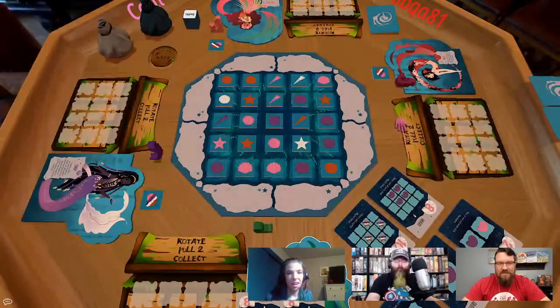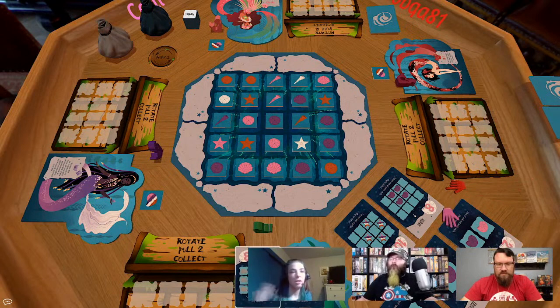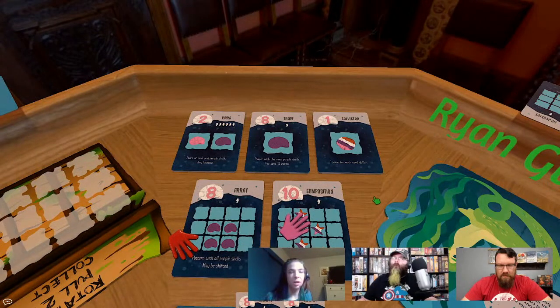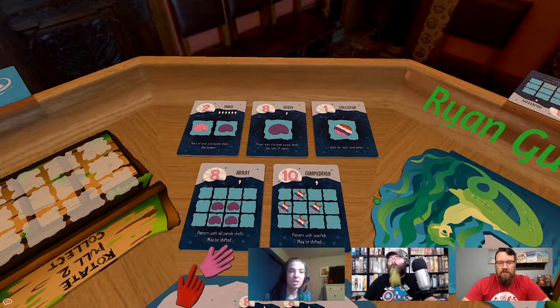Our secret objectives have been shuffled. There are five different categories of secret objectives — these are what you're trying to achieve on your board. The big 10-pointer: you're trying to get a starfish in a cross or square format anywhere on your board — any colors, just all have to be starfish. There's also the array card where you need four purple seashells in a square — any shape, but all have to be purple, and that square can be anywhere on your treasure chest board.